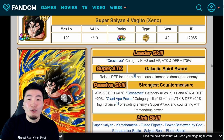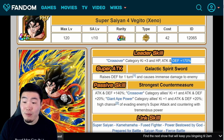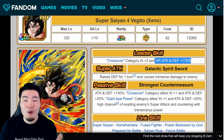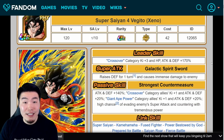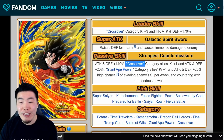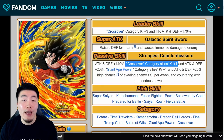When I realized he wasn't a Dokkan Fest unit, I was like — they really gave him 170% across the board. The crossover category is actually really good, so 170% across the board for an excellent category is already an amazing start. His super attack raises defense for one turn, which helps a lot with his tanking. And his passive makes him a fantastic support unit — giving crossover category allies Ki plus 1 and attack and defense plus 20%, and the same for Giant Ape power category allies.